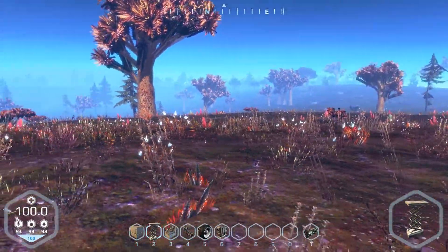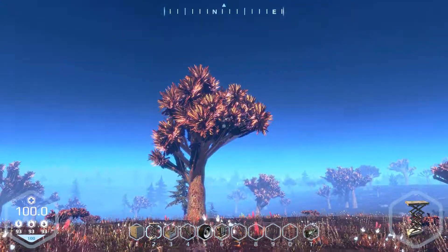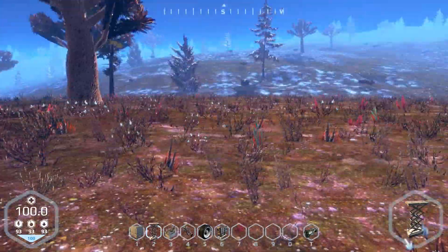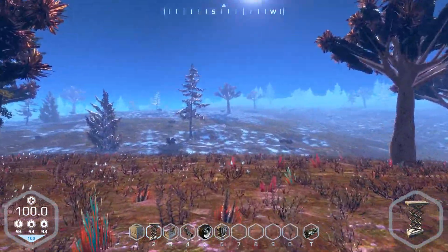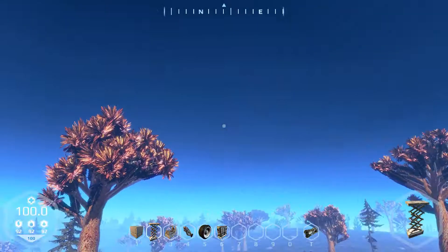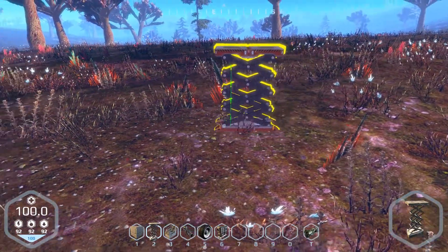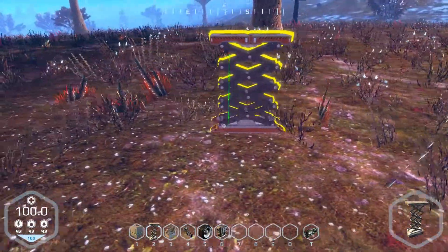From what I've seen of the dev videos, if you travel north - which is that way - you end up in the cold. And if you travel south, you end up at the equator. Which is a bit weird considering south I can see snow. So I'm guessing I'm pretty far north on the planet at the moment. Anyway, let's build a little buggy thing.